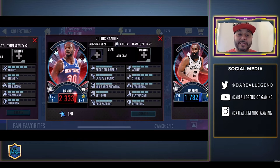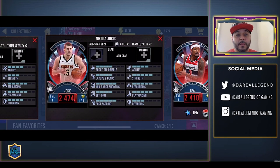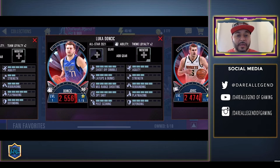We got James Harden as well, Sapphire. We got Julius Randle — he can be crafted with six collectibles and he is a Ruby player. We got Bradley Beal Ruby as well, which can be crafted with five collectibles and 20 ruby rings — he has theme loyalty. Then we got Nikola Jokic, who has team loyalty, so if you pair him up with Michael Porter Jr. and Jamal Murray he will get an increase, or even the throwback Carmelo Anthony. And we got Luka with team loyalty.